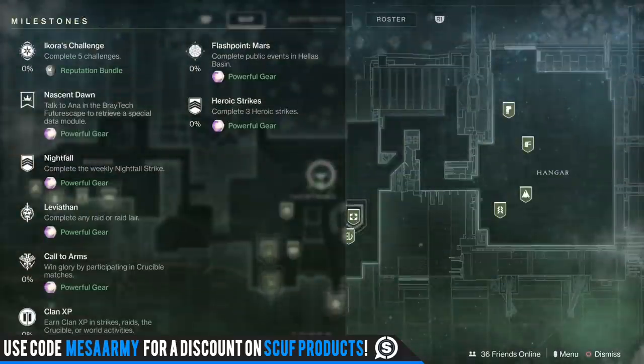For the weekly milestones we see something new: Nascent Dawn. Talk to Anna Bray in the Braytech Futurescape to retrieve a special data module — I get a feeling that's one of the next steps for the Polaris Lance quest, hopefully it is. Nightfall: complete that for powerful gear. Leviathan: you can do the raid, raid lair, or the new raid lair and get powerful gear.